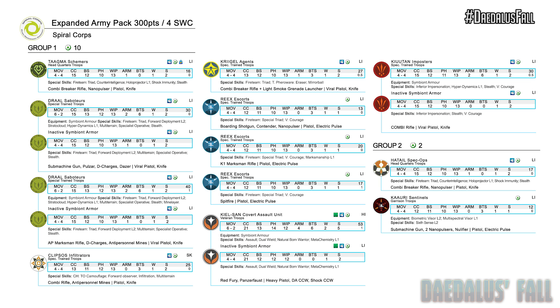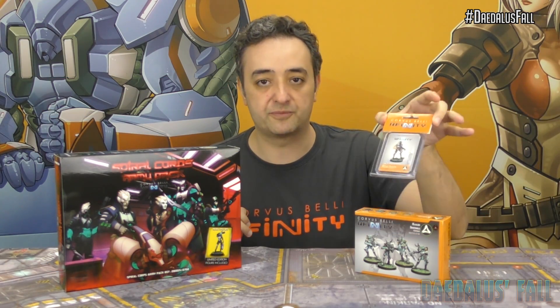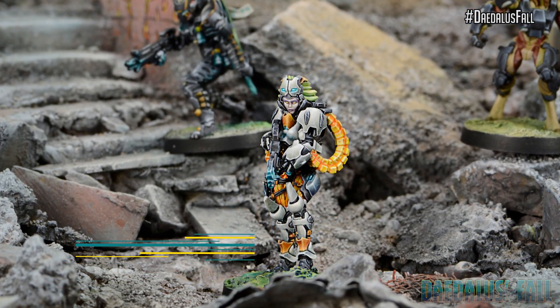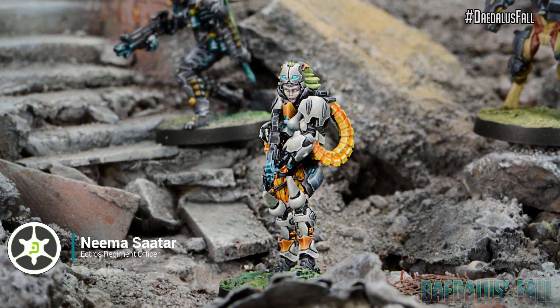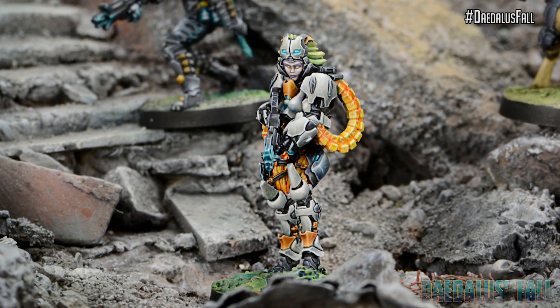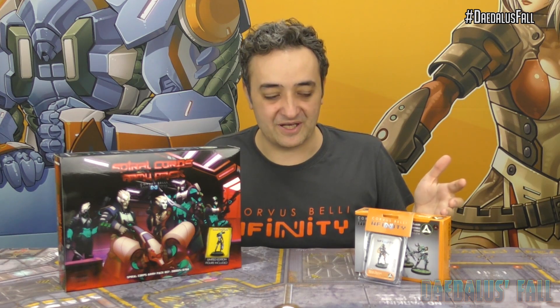If you are looking into making a limited insertion army list, for example, it will be so easy, because you just have to purchase the blister of Nima's Atar — the heroic heavy infantry — and replace the Takma Skimmer with Nima's Atar as your lieutenant, and suddenly you will have a pretty nice 10-unit, limited insertion, 300-point list.